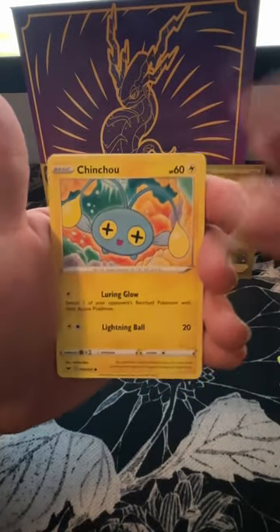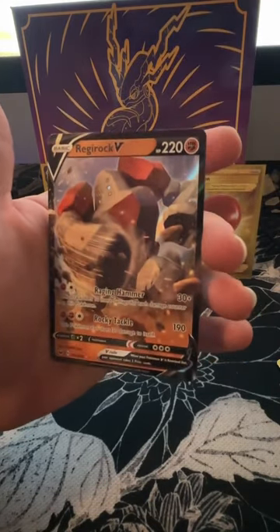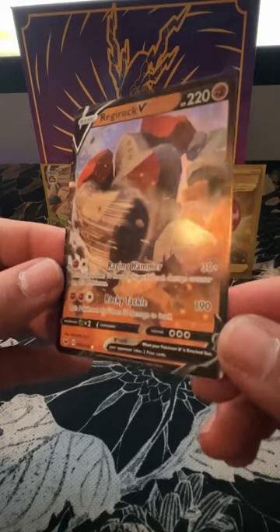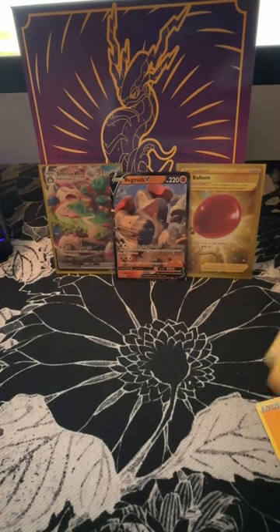Let's see what we got — Baltoy, Crabby, Reggie Rock. Nice, look at that! I'll go ahead and put him in the sleeve. Let me get these cards out and let's get some more.